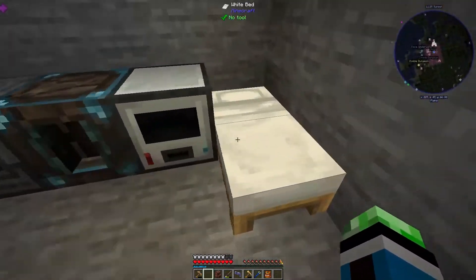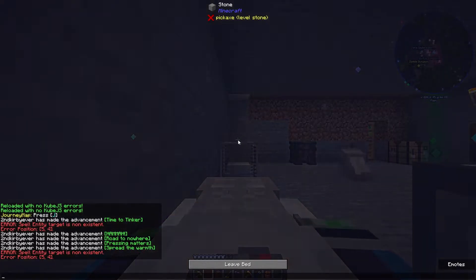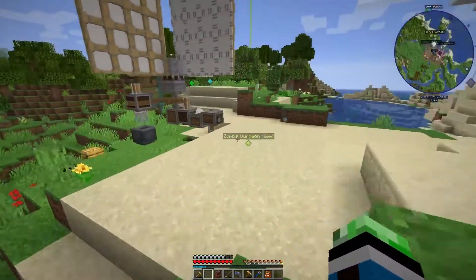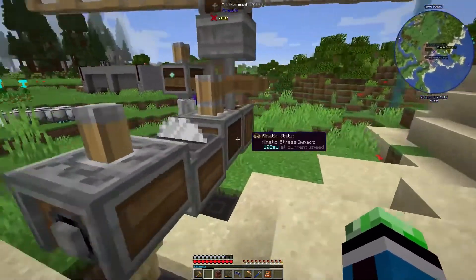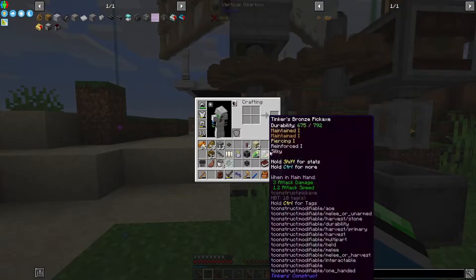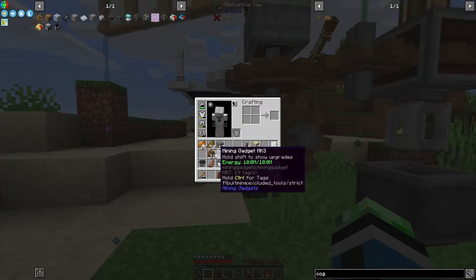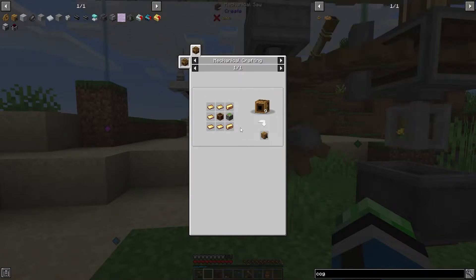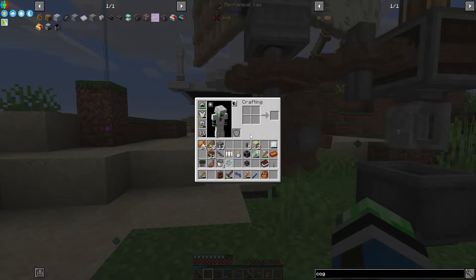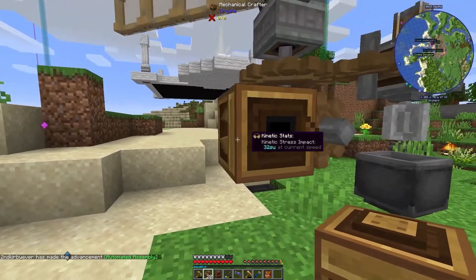I should probably go to sleep before this — even though I don't have mobs spawning near my base, I should probably sleep through the night. So we have a vertical gearbox here. We're going to need the furnace engine — it will be a three by three — and the flywheel, which will be this odd shape. Let's do automated assembly.